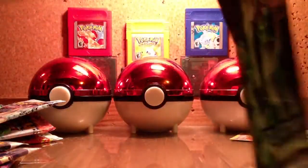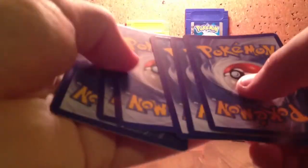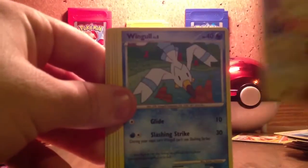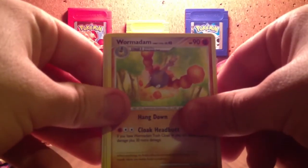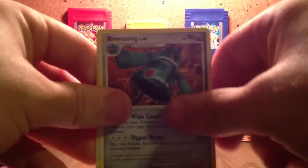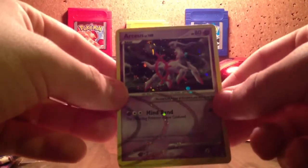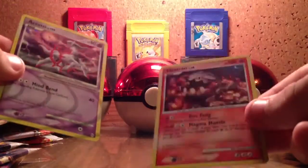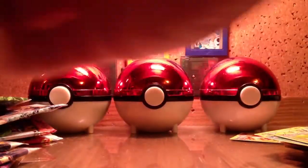I hope I get a Level X out of this pack — that'd be nice. Makuhita, Pikachu, Wingull, Nosepass, Electrike, Wormadon, Grovyle, Bronzong. Oh sweet, look at that — Arceus! That is sweet. Awesome, I'm gonna put that in a foil. And this is awesome too — a Holo Heatran. I'm gonna put both of those in cases or sleeves. Unfortunately no Level Xs, but these two will do.